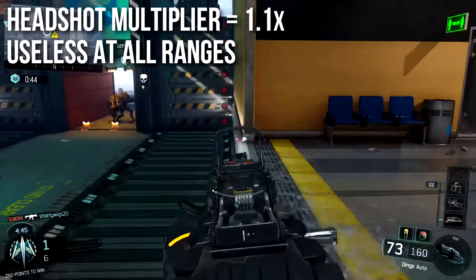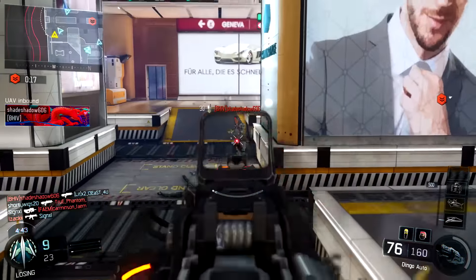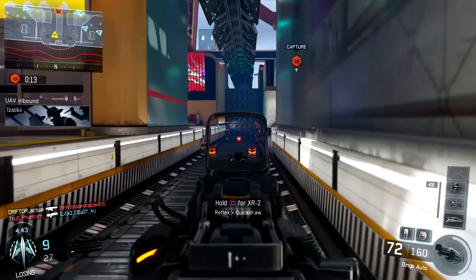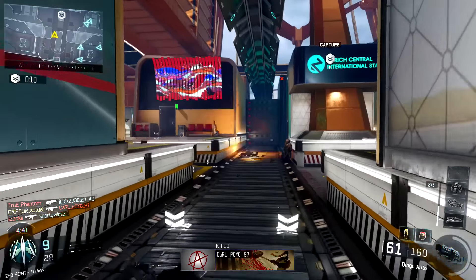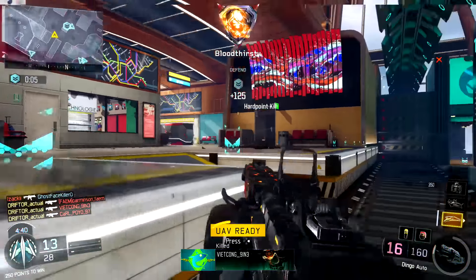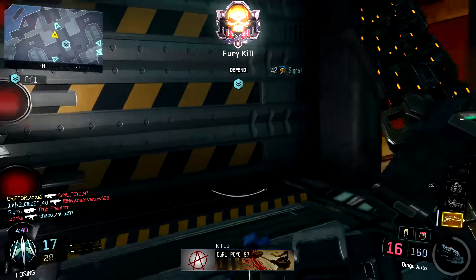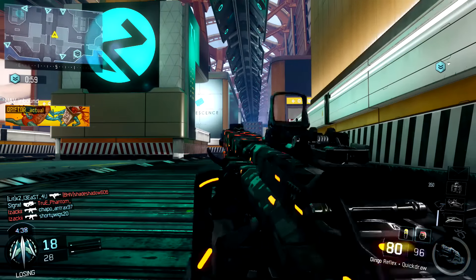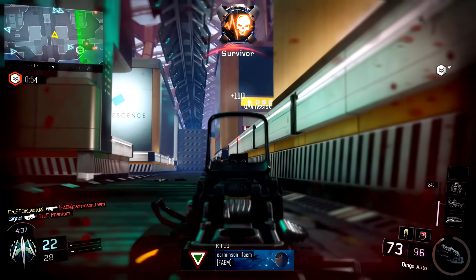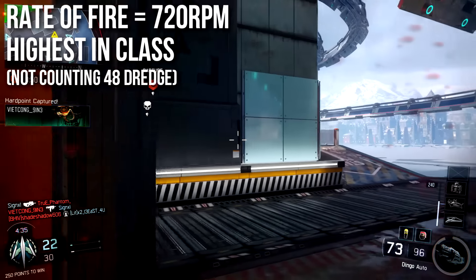4-shot kills at any range isn't bad, but we should probably talk about the headshot multiplier, which is 1.1x — same as it is on almost all the guns in this game — and unfortunately that makes it useless at all ranges. At close range, that's going to turn your 30 damage into 33, which is still a 4-shot kill. And at long ranges, that's going to take your 22 damage and turn it into 24, which is still going to be a 5-shot kill. So headshots are useless at all ranges — I would only recommend going for them if you're camo hunting or something like that.